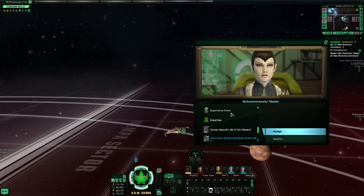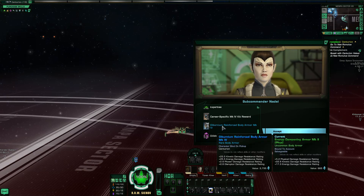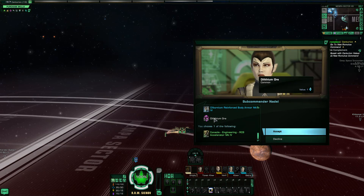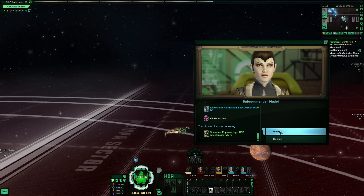We pick up a quick reward — very nice, especially because it ties to your particular class. It's a random one, so you can get Diabrenium Reforce, which is pretty decent if you want to use something slightly better than what you can get at the moment. And of course the Dilithium. You also have an option to pick an accelerator, which is pretty decent for some vessels, especially if you want to turn fast.